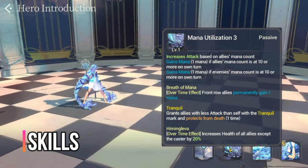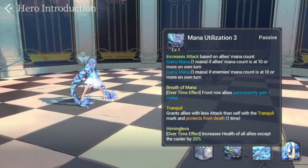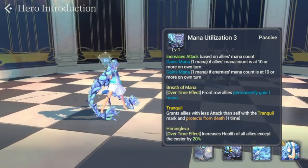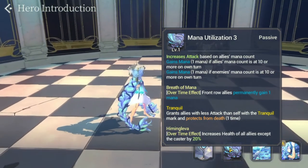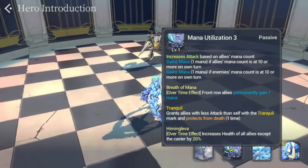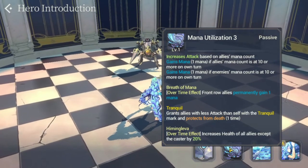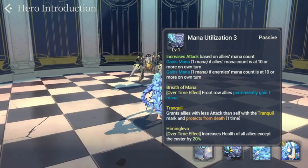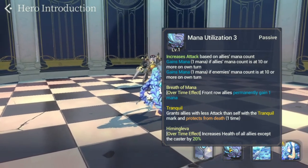Mana Utilization 3 increases attack based on allies' mana count. You gain one mana if allies' mana count is 10 or more on turn, or gain mana if enemies' mana count is 10 or more on turn. Her next passive is Breath of Mana — an overtime effect where front row allies permanently gain one mana.